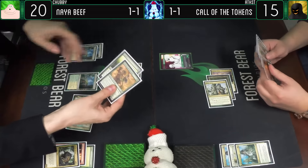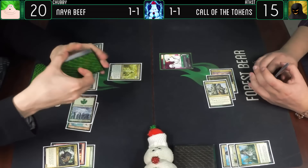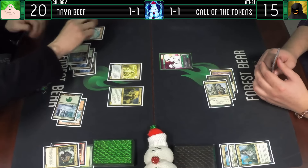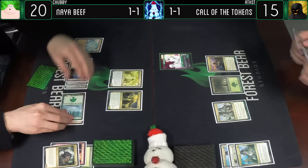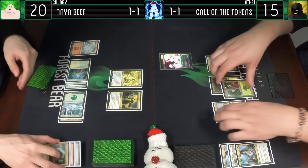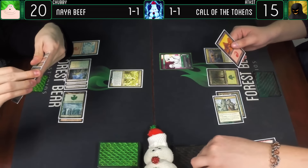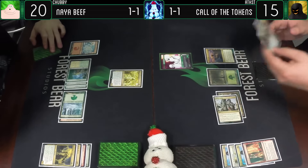I don't think I want either of these - bottom. Here's a Wayfaring Temple. I haven't played a land this turn, so we'll go for Snow-Covered Mountain. Pass the turn. Untap, draw for turn. Forest. Wayfaring Temple's just a two-two. Magma Jet - I get a scry two. I think those just stay right on top of how they were.